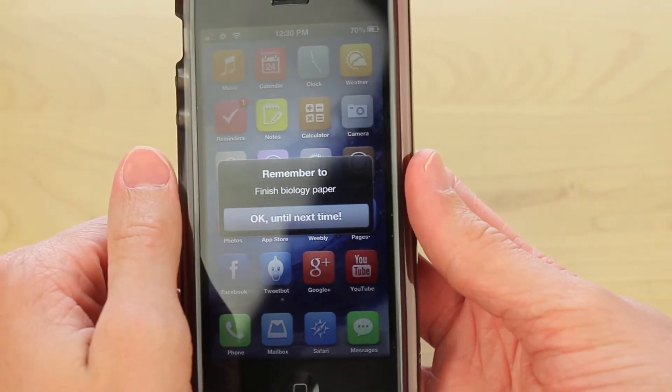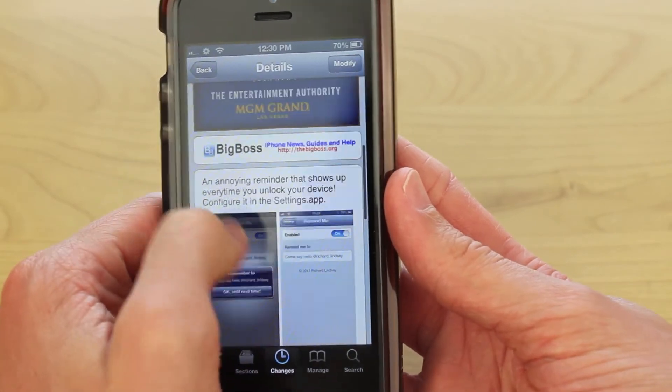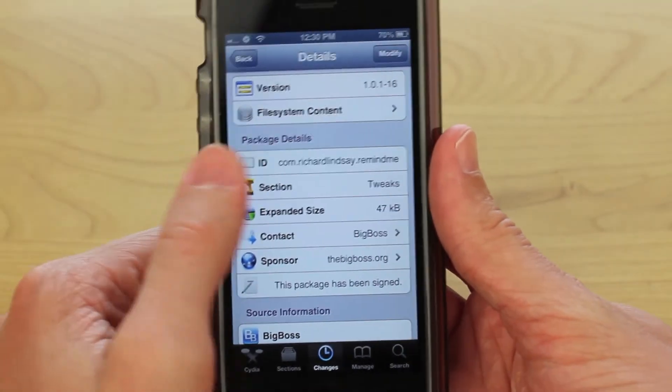If you guys are interested in downloading this, just head over to Cydia and search 'Remind Me.' It's available for free and I would definitely recommend it if you don't have the best memory or if there are just some things you can't forget. Thanks a lot for watching this video guys, and I'll see you in the next one.